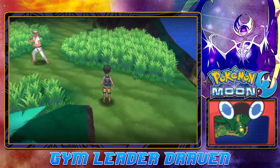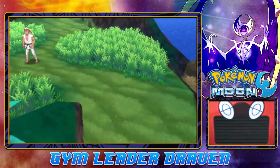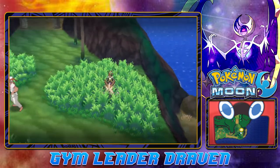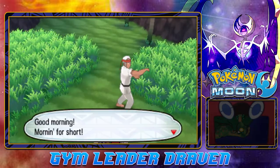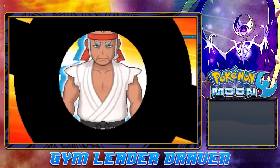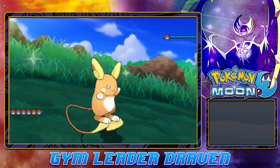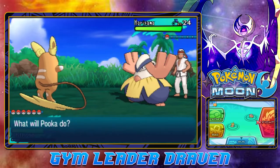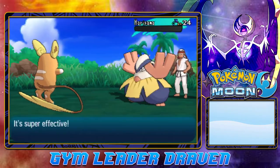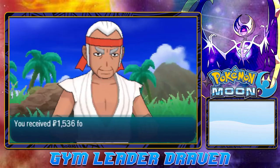We got quite a few other things to uncover - this guy is ready to battle. There are quite a few hidden items around here. Found ourselves a Tiny Mushroom. This guy wants to battle - going up against another karate guy, he's all powered up, his name is Kenji. He comes out with a Hariyama. Let's go for a Psychic attack onto this Hariyama - big old sumo wrestling looking mother lover - and just like that Hariyama has been defeated. Drago grows to level 22.